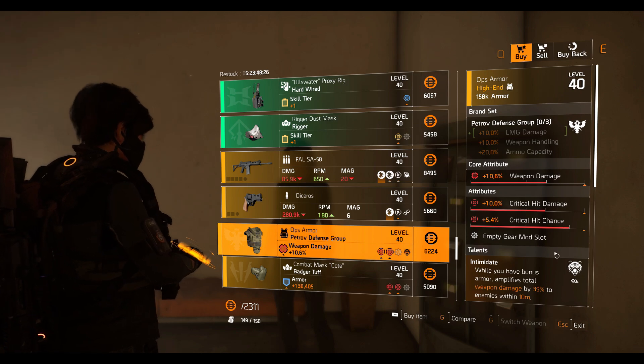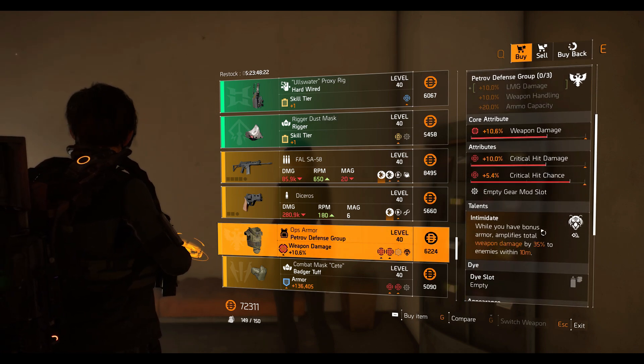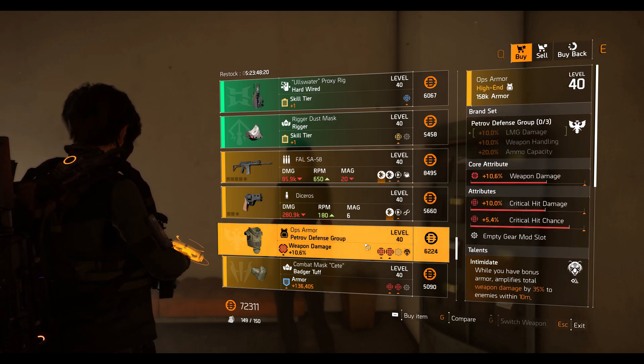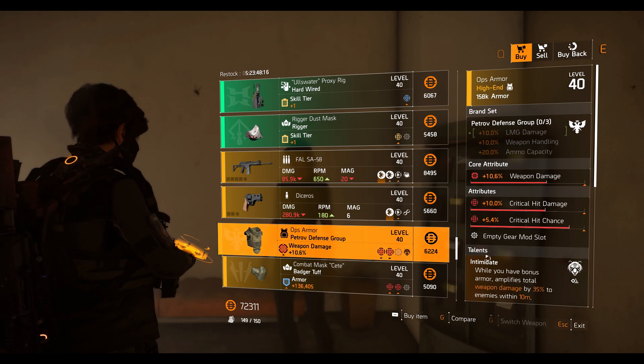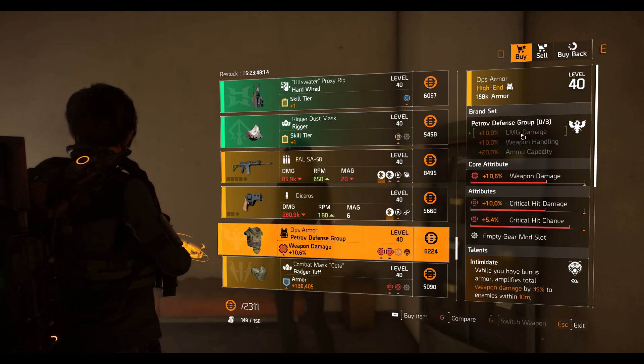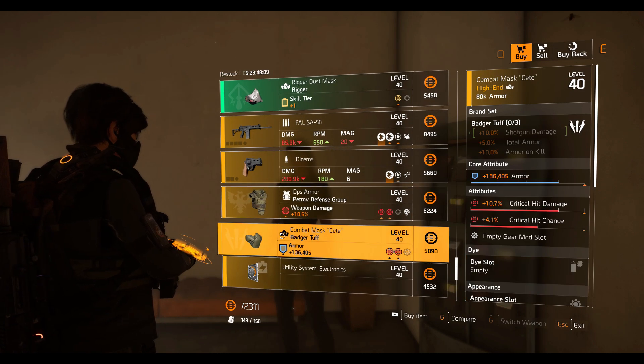The Petrov Defense group chest piece has 10.6% weapon damage, 10% crit damage, 5.4% crit chance, and the Intimidate talent. Whenever I see Intimidate on a chest piece I get excited, and since it's a Petrov chest piece you can pair it with Contractor gloves and run an LMG like the New Reliable for a lot of weapon handling.